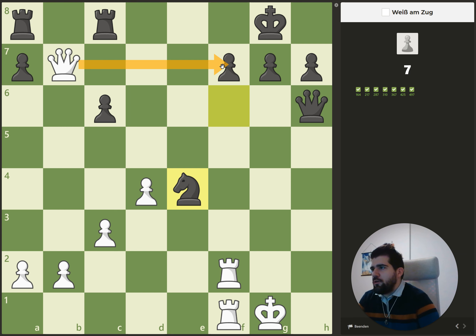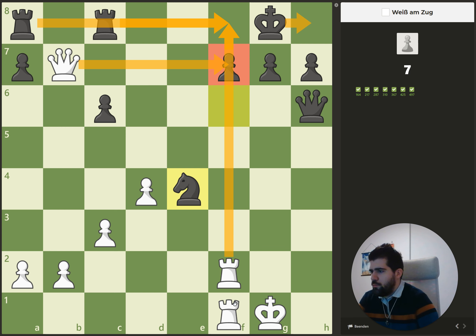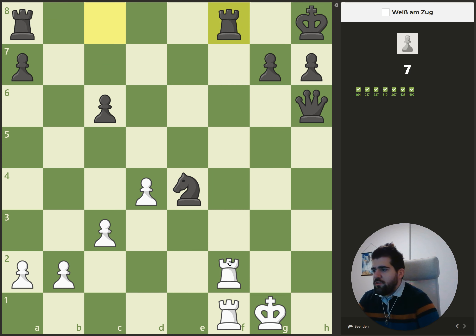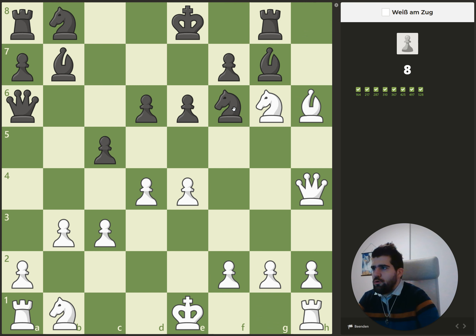Here we can give a check with the queen, king has to go back in the corner, and then we give a check — rook captures, rook captures, rook captures — and at the end our second rook captures. Then there's another back rank checkmate. It's tougher because you need more moves than in the previous puzzles.